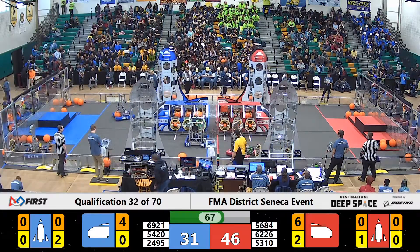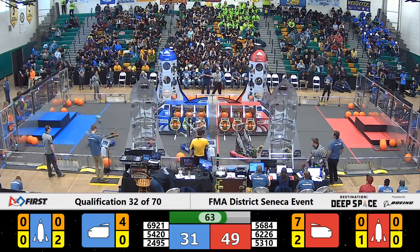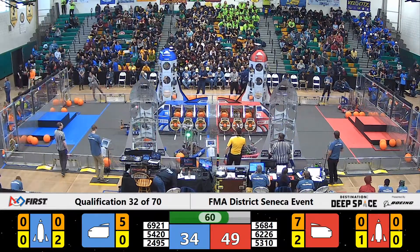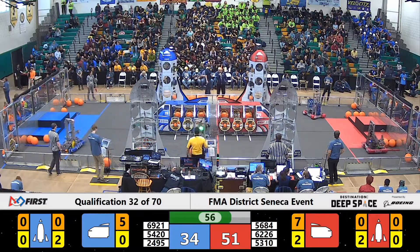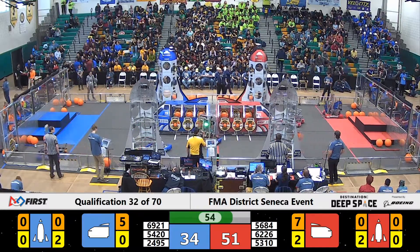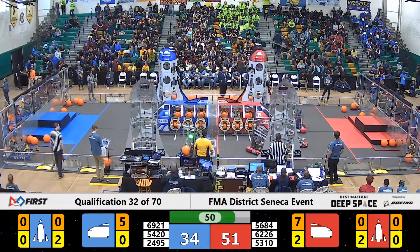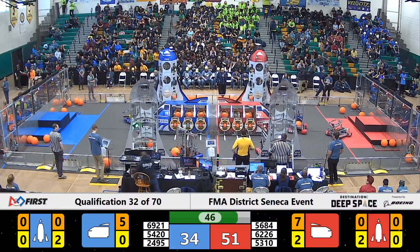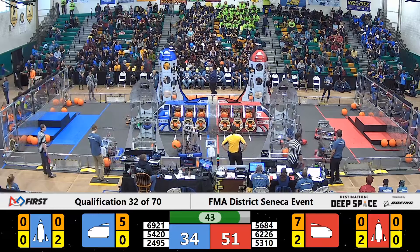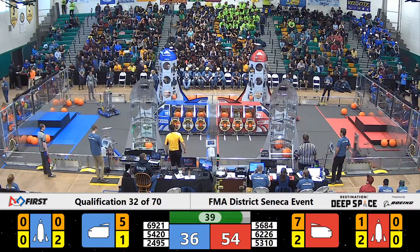62-26 is looking to make that seven — they have one more piece of cargo to place on their cargo ship before it's full. 56-84 is busy working on the Red Alliance rocket ship; they got hatch panels in place on the lower level and are now looking to place some cargo in there. Here's 54-20 for the Blue Alliance — Velocity — placing that hatch panel on the front of the Blue Alliance cargo ship.